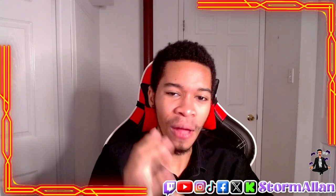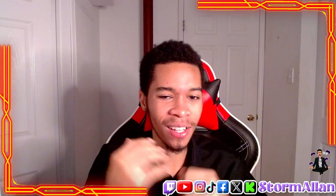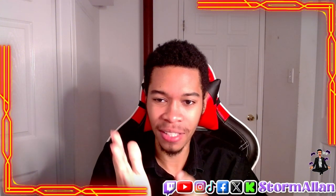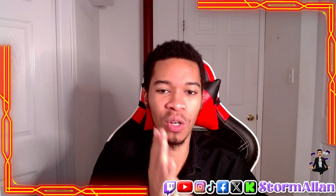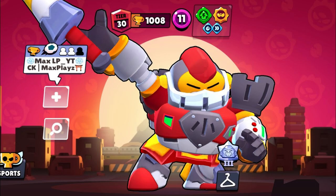Now in the top three — at number 3, we have the Scarlet Paladin Surge. This skin was either free from the monster eggs or costs 149 gems or 5,000 bling. It transforms Surge into a powerful knight with red armor that looks incredible. The paladin theme is a great match for Surge's heroic energy, and the skin's detail makes it one of the best in his collection.